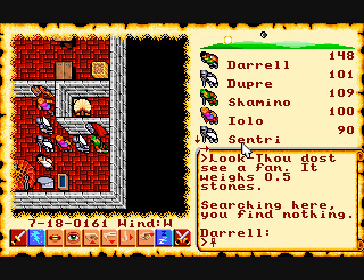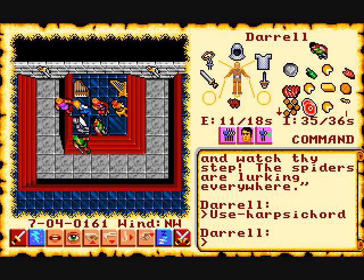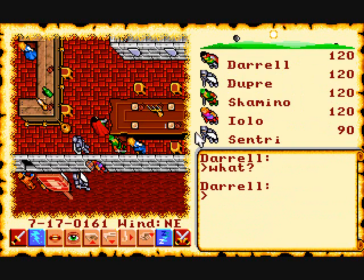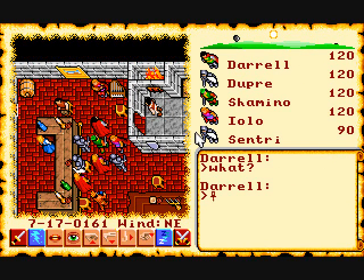The game usually has a hard way and an easy way of doing things. The easy way would be to steal a fan instead of finding the items to make it. You can also play musical instruments — here's a harpsichord, and on the other side of the room there's a harp. The music helps give the game a charming atmosphere, like when you're in a tavern with musicians playing in the background.